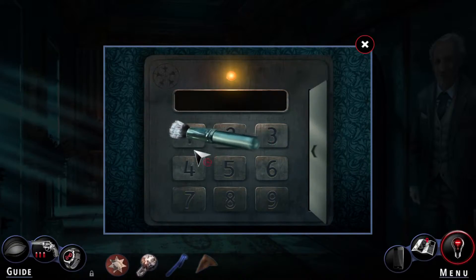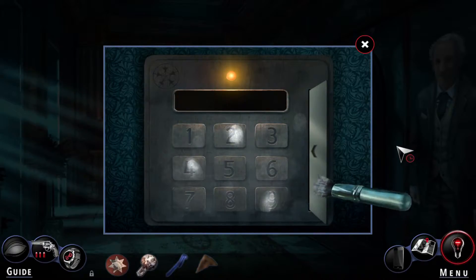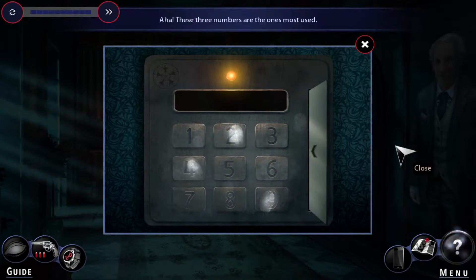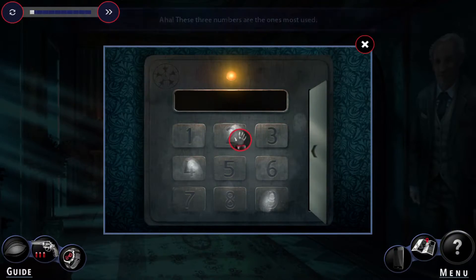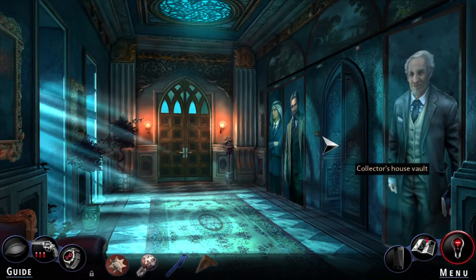Many fingers left their marks here. We need to fingerprint this — see which buttons were pushed. There we go, that's much better. These three numbers are the ones most used. Some combination of those three. I'll probably get it right on the last try. There we go — now we're getting somewhere.